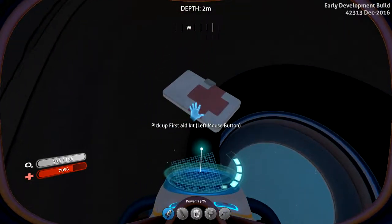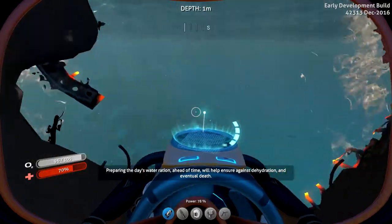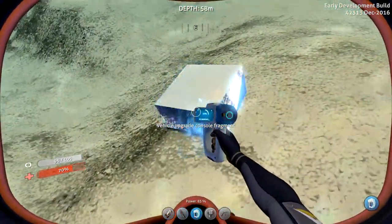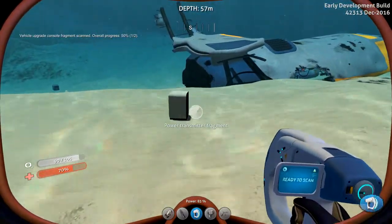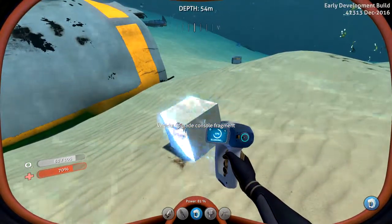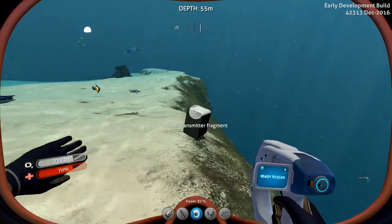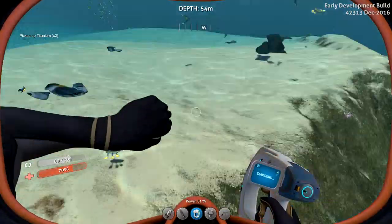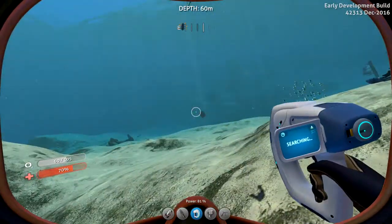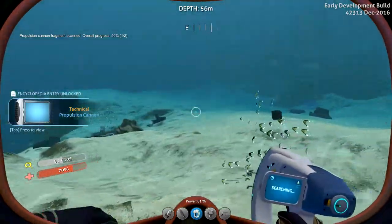Let me in, please. First aid kits. All of this infected water. Well, this thing is gone. Research — maybe, if we're lucky. Vehicle upgrade console fragment. Awesome. And what is this? Power transmitter. What is this? Vehicle upgrade console. So this is where all the research is. Power transmitter — I think we have that, so we get the titanium. Is there more in this thing? There's another research thing. What is this? Propulsion cannon fragment.